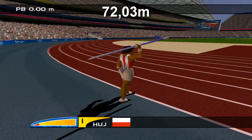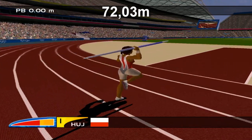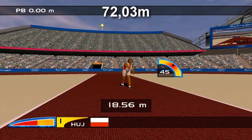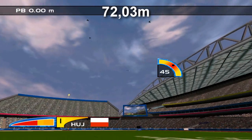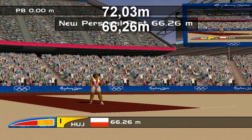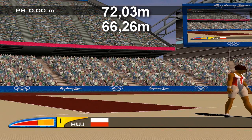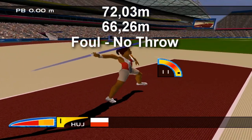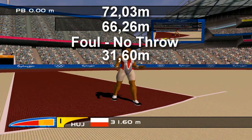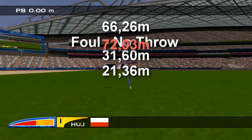Why let the athlete run further? In the previous throw her legs were just before the line. Without letting her run, she could have done a few more steps and gotten a better score — 66 meters versus 72. Crossing the line equals a foul. Fill the angle bar; don't release Enter too fast or too late. And don't be sad if you messed up — you have 3 attempts and the best throw counts.